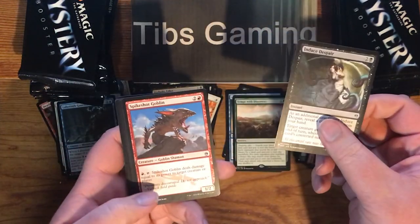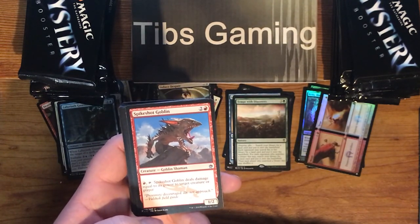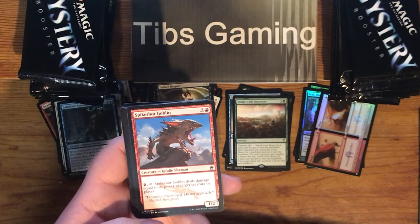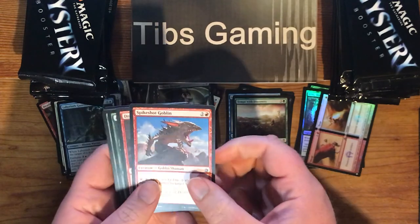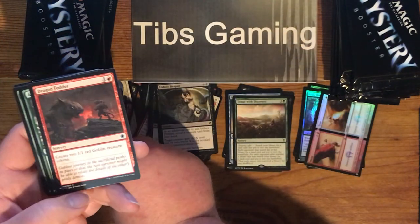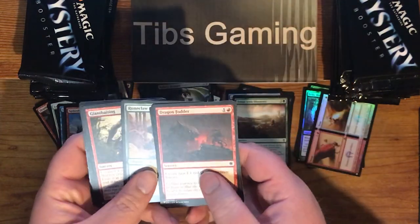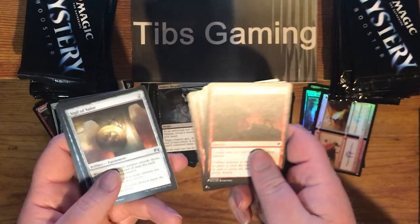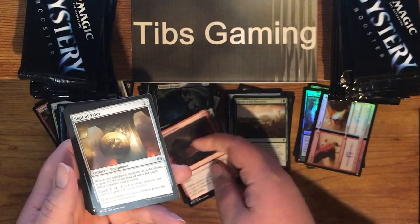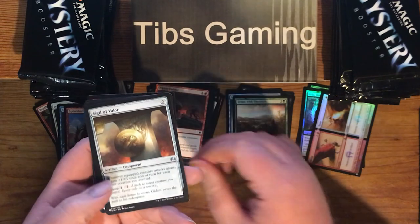Induced Despair. Spike Shot Goblin — two generic and a red, 1-1, with an ability: pay one red, tap it, Spike Shot Goblin deals damage equal to its power to target creature or player. Dragon Fodder. Alpine Grizzly. Rune Claw Bear. Giant Baiting. Sigil of Valor — whenever the equipped creature attacks alone, it gets plus one, plus one until end of turn for each other creature you control. Kind of neat.